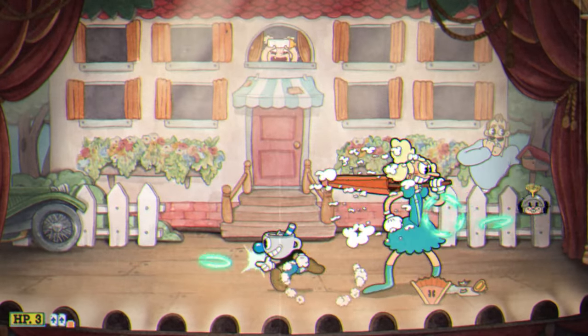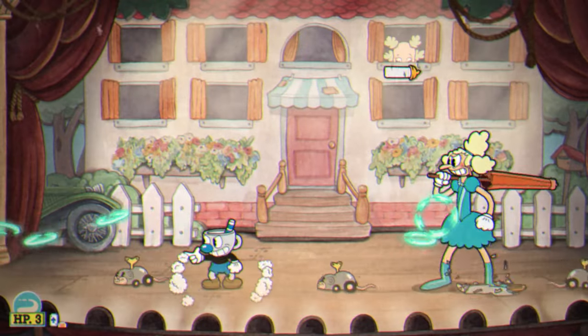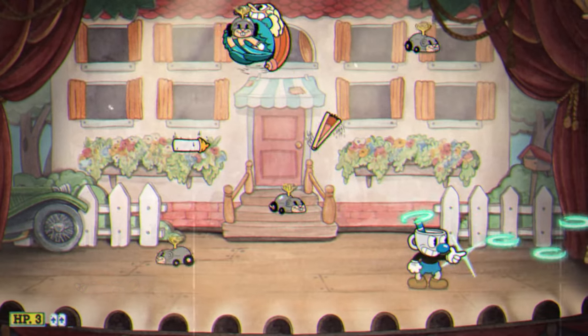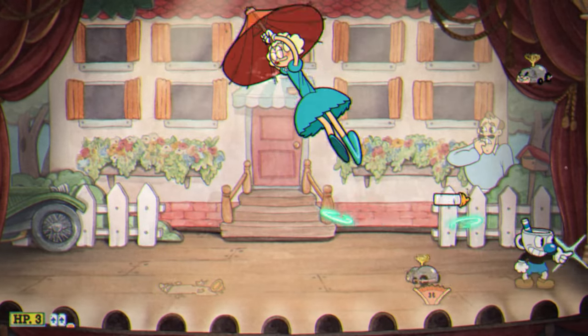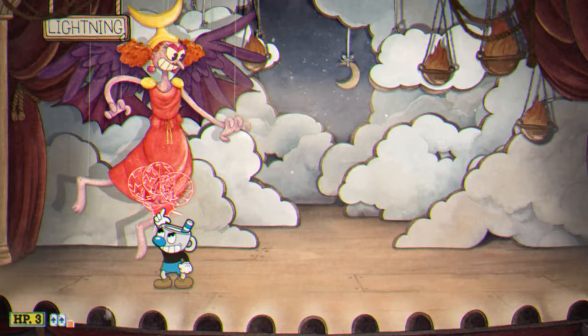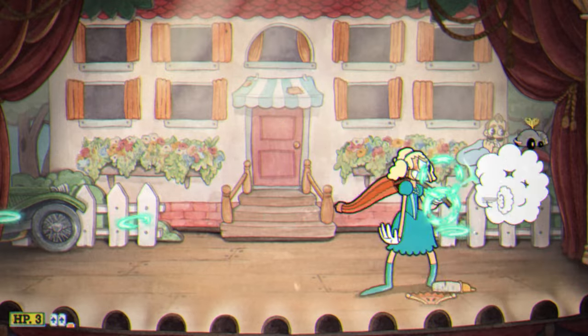The main problem with Sally's Stageplay is that she essentially splits the stage wherever she stands, so you can be left with not much space to work with to dodge all incoming attacks. Smoke Bomb allows you to completely bypass this in a reasonably safe way. This will also help you not take damage from the various projectiles, so overall it's very useful for this fight.